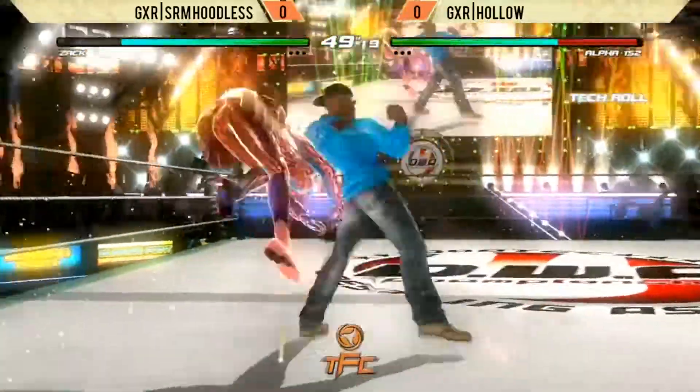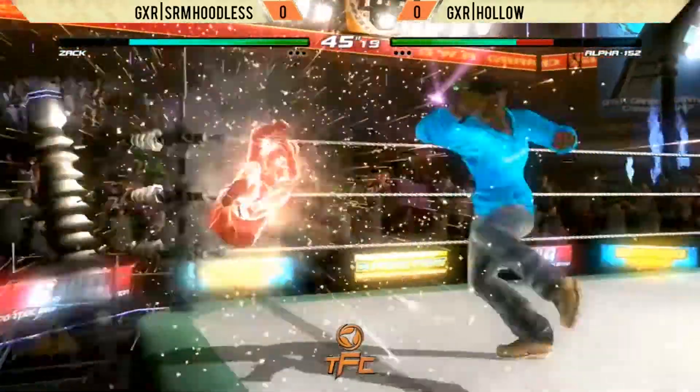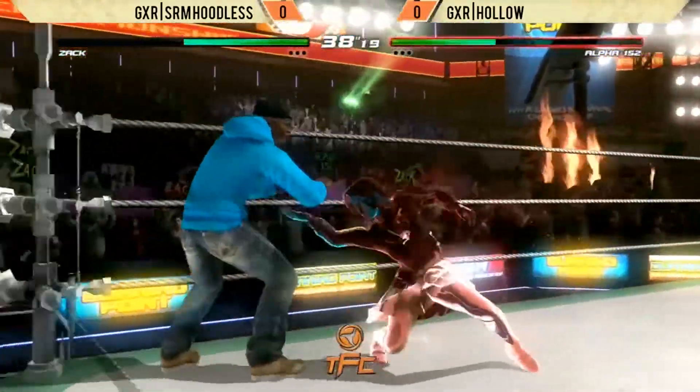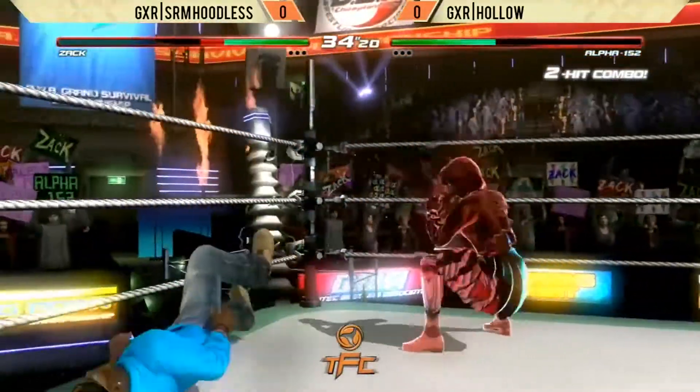Gets a nice stun. Gets him to the wall right here. We got a 9-hit combo. Oh, nice low block from Holo. That sweep is not slow. Gets him to the wall. Down 4, punch, punch, punch. Now we're doing the punch, kick, kick, kick, into the down kick, kick, kick. Here we go.